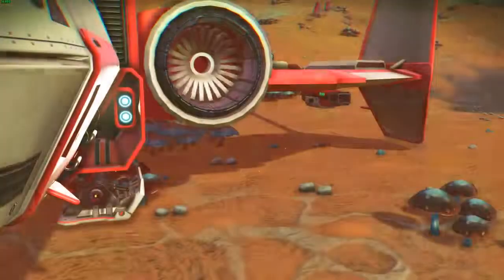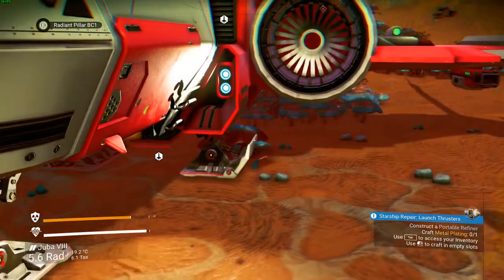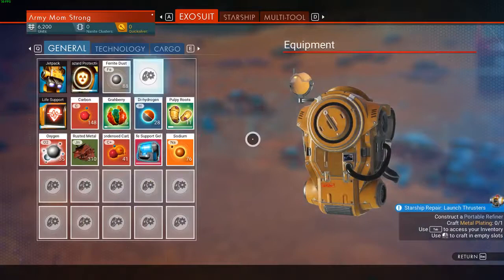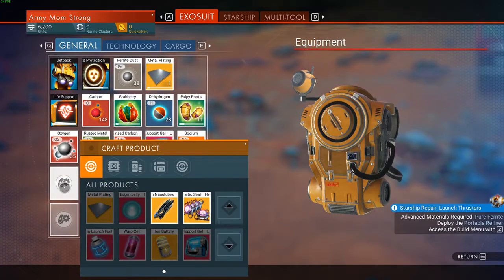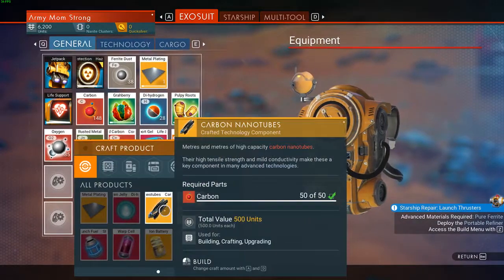Oh, we are like owning it! I thought I was going to really struggle a lot more through this game. Construct a portable refiner, craft metal plating. Use tab to access inventory, use inventory slots. Metal plating and then a refiner - is that what it said? I don't think we can yet. Advanced materials require pure ferrite. Deploy the portable refiner - where is the portable refiner? I don't see it.